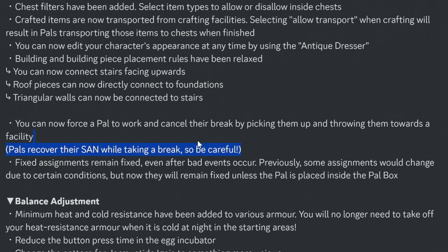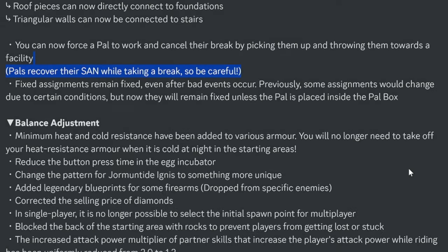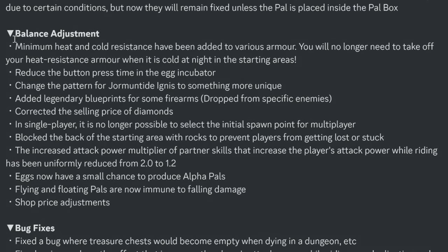You can now force a pal to work or cancel their work by picking them up and throwing them toward the facility. Pals can recover their stamina while taking breaks. Fixed assignments now remain fixed even after bad events occur — previously some assignments would change due to certain conditions. Minimum heat and cold resistance have been added to various armors, so you'll no longer need to swap armor when it gets cold at night in the starting area.